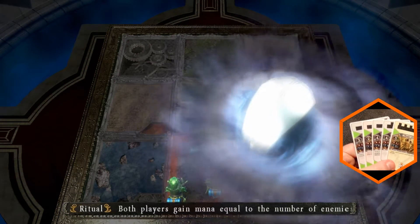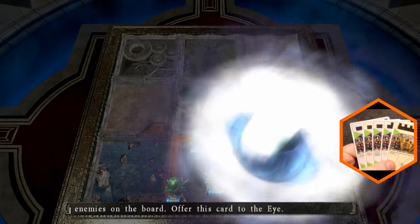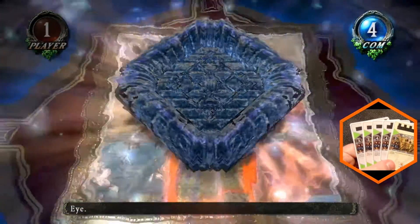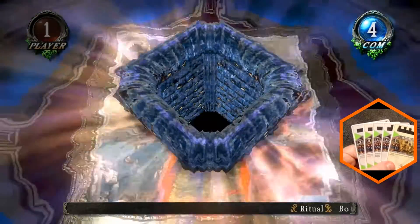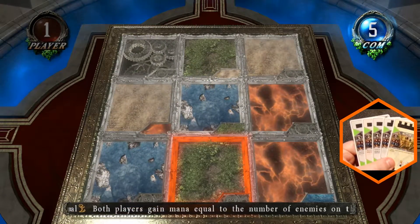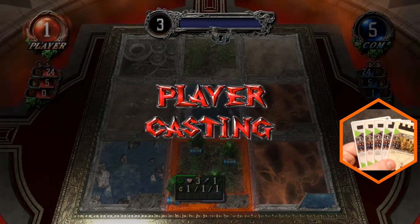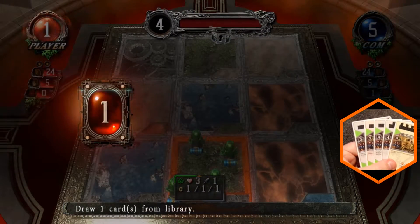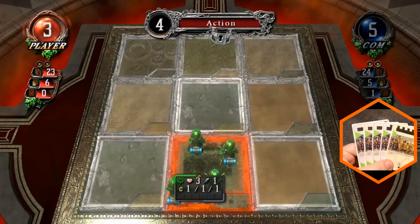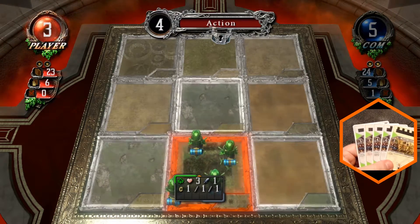Starting with the spells early. Goalie Alter. Both players receive mana equal to the number of enemies on the field, so he gains one mana. There's only my creature on the board. That's nasty to get a five-cost out on turn two, but he's not taking it. That is a good thing.